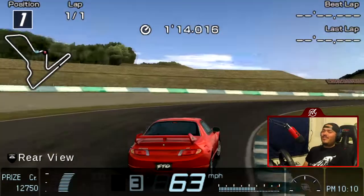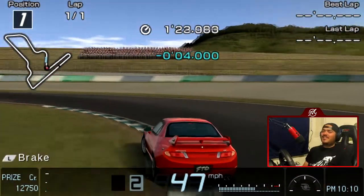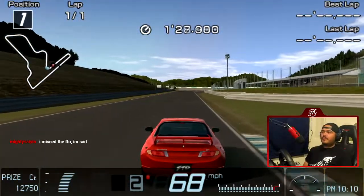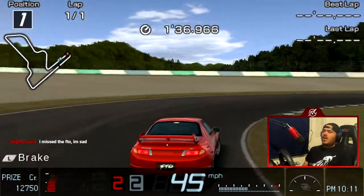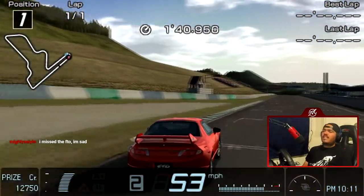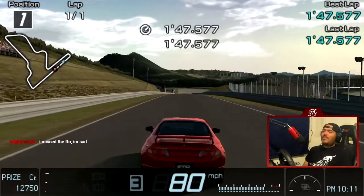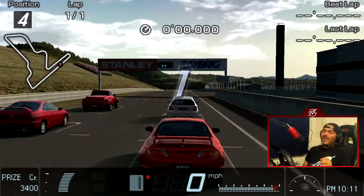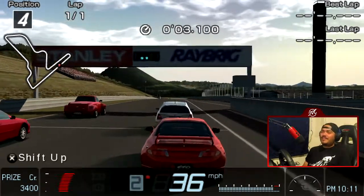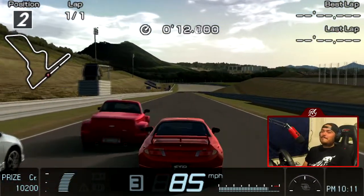I stay in the station casinos — they're good on a budget and they always give free rooms. You barely play anything and they send you a bunch of free rooms. I stay at Boulder Station because that's the nicest of the station casinos — Palace Station kind of sucks. I wonder if they're still open, those casinos were closed a while because of the pandemic. They're full-on casinos with hotels, just like on the strip, but because they're off the strip they're a lot cheaper. I'm actually rating these hotels based on one thing — the buffets.